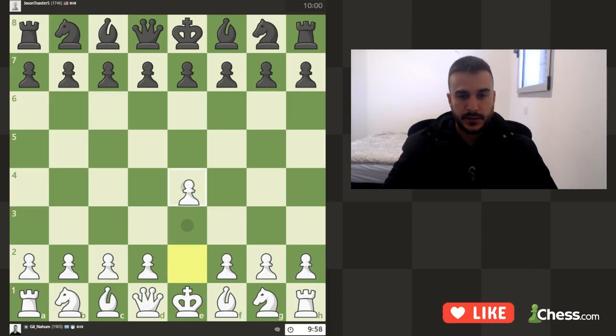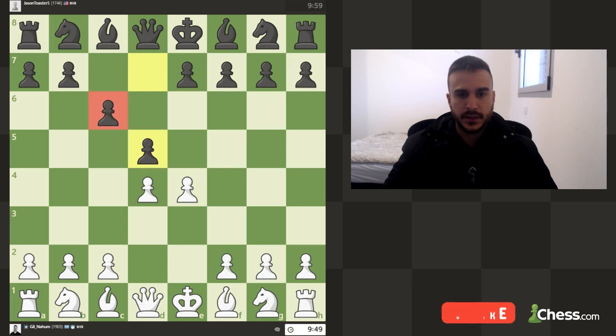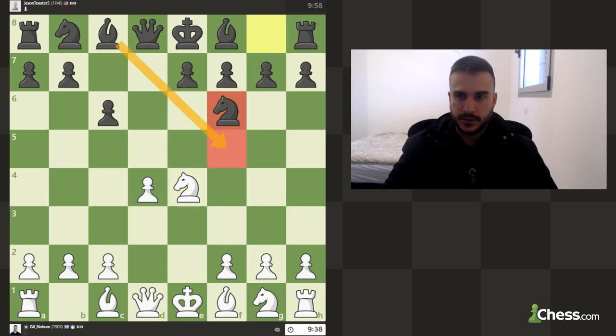We are playing against a 7350-rated player who is playing the Caro-Kann. Let's go d4. He's playing for d5 of course. Now we can exchange or advance, but I wish to go for the main line. He's going to take, and now he can play with the bishop or with the knight.